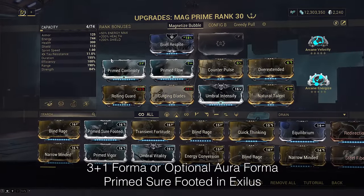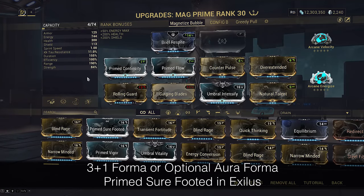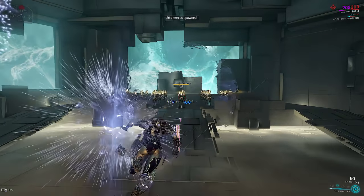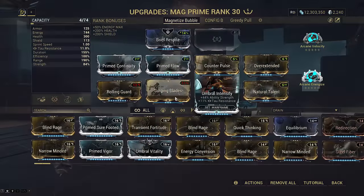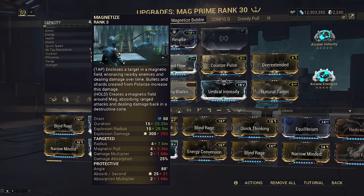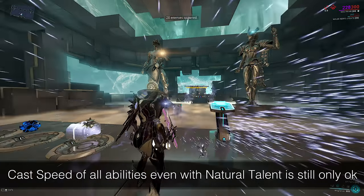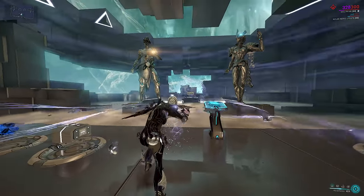You may be wondering why this MAG has negative strength. Well, that's because of the re-hits — each re-hit is basically doubling, tripling, etc. your damage, which makes up for the lack of strength. Strength does still affect the pull of your Magnetize though, so I did have to slot Umbral Intensify back in. Some duration is still very handy to keep Bubbles around to protect you, and also to help with Aqua Blade ramping. Natural Talent is very useful on MAG since she already has slower casts, and cast speed significantly helps Aqua Blade DPS, so it's a very natural pick.